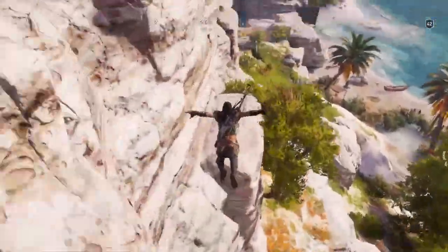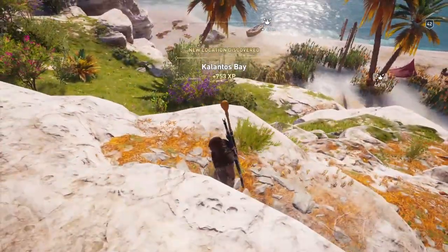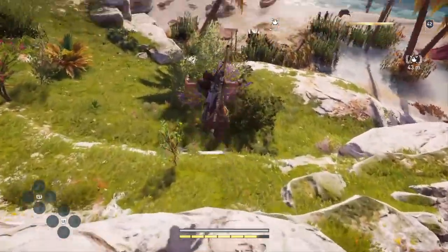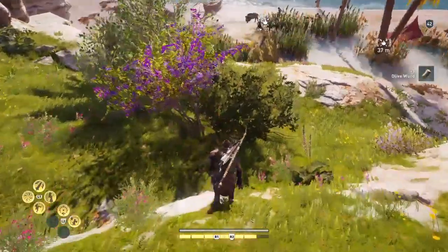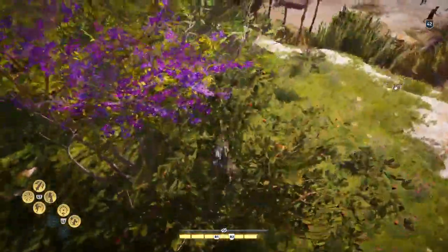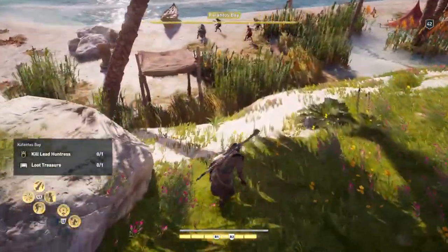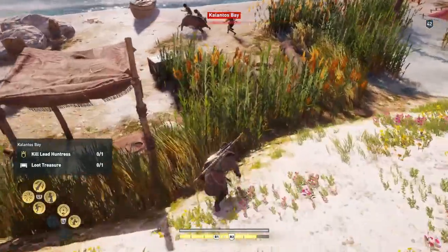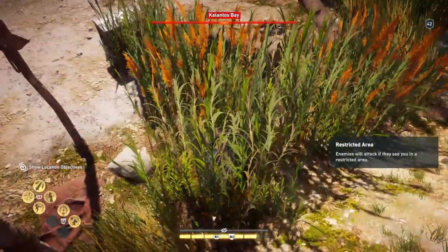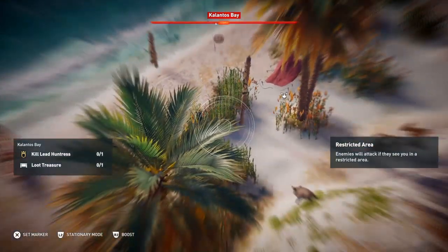Jump down and you'll trigger it — there it is. Now it's one of those dreaded huntress camps where they've got animals with them as well. There's a boar attacking them at the moment, which is kind of helpful. My strategy with all these huntress camps is to get the treasure — there's one treasure — and you have to kill the huntress to complete this.